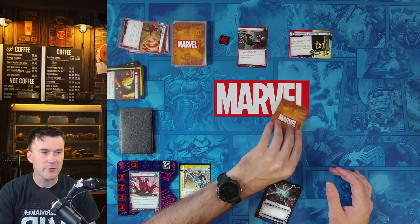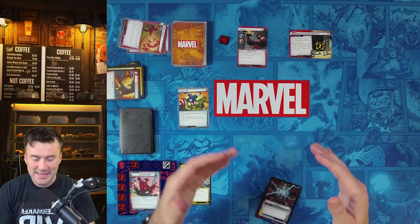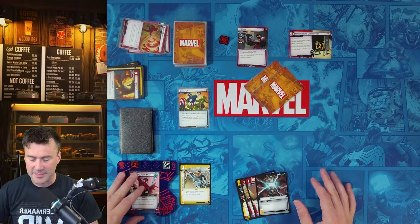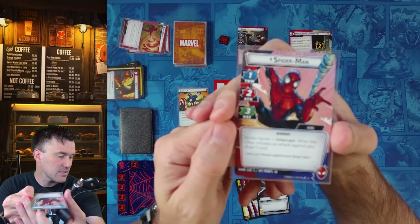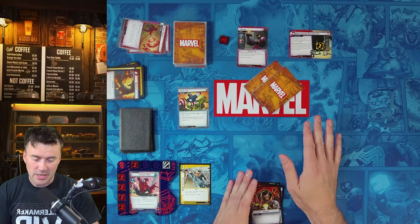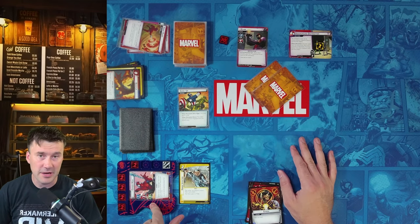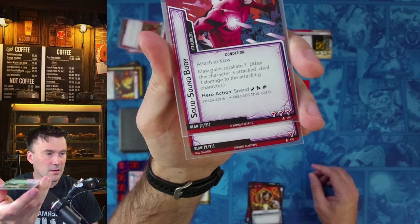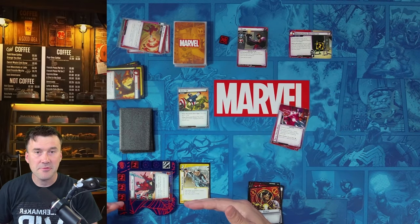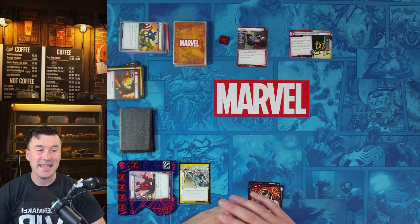We get another encounter card and reveal it. The villain and each minion engage and attack you. There are no minions currently, so only Claw attacks. Spider-Sense triggers again — we draw a card and decide to defend this time to demonstrate defending. We exhaust Spider-Man to defend three. Claw attacks for zero plus three boost equals three, minus our three defense, equals one damage. We take one hit, going from ten down to nine life.